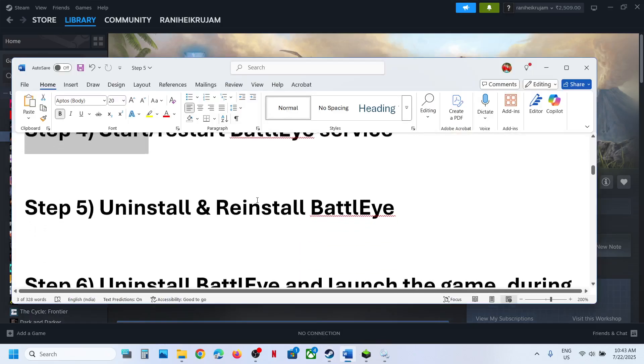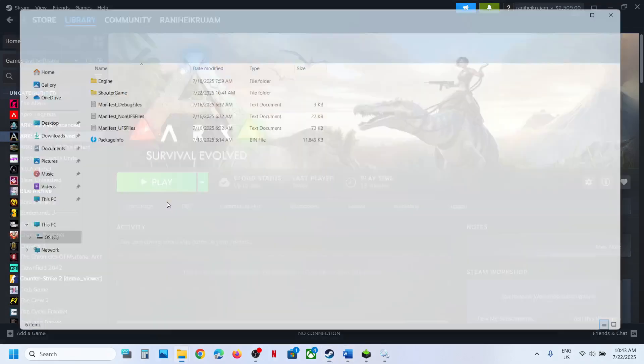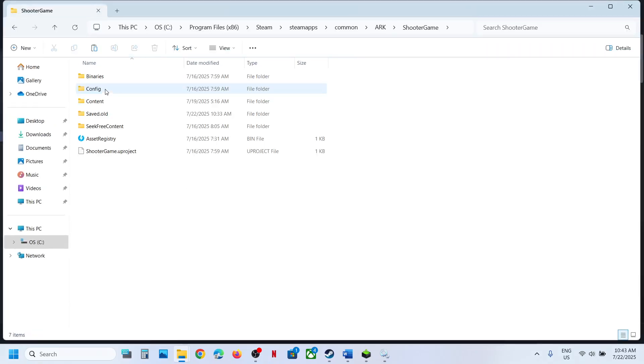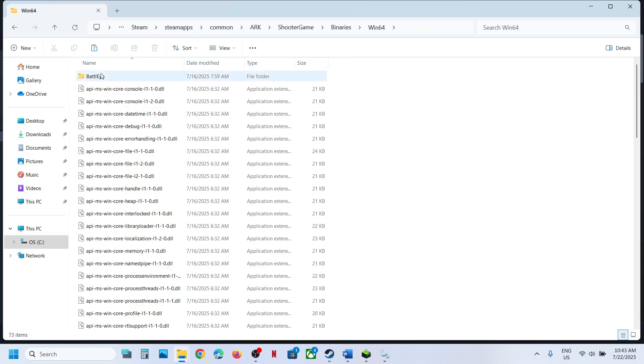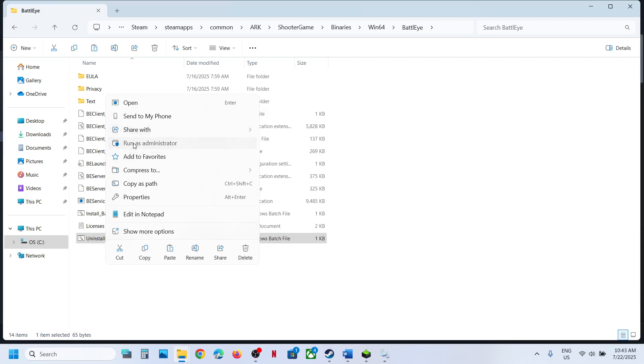If still not working, the next step is to uninstall and reinstall BattlEye. Right-click the game, select Manage, click on Browse Local Files, then open the folder: Binaries > Win64 > BattlEye folder. Here you will see Uninstall BattlEye — right-click it and click Run as Administrator.